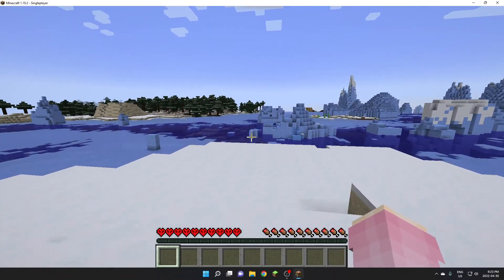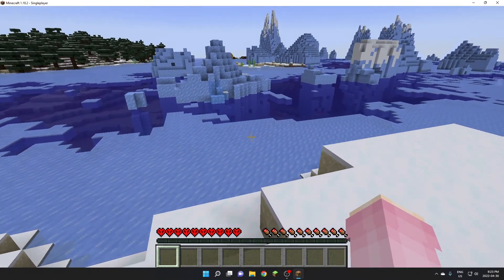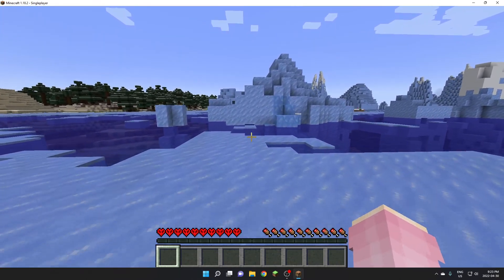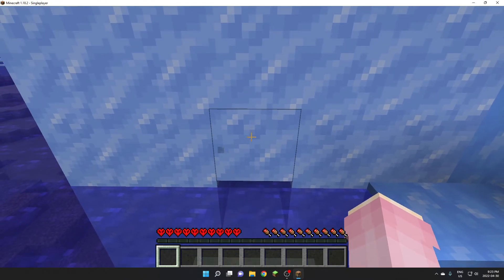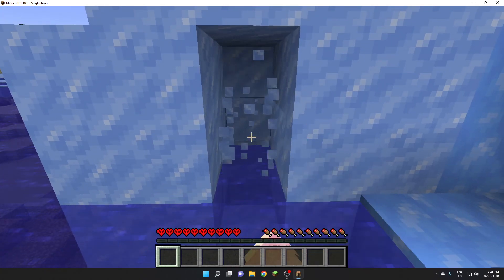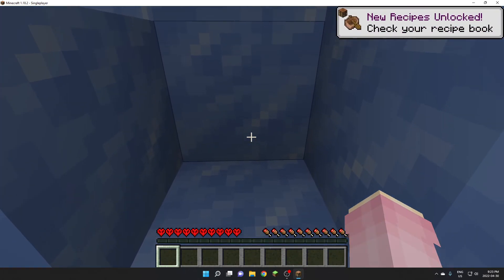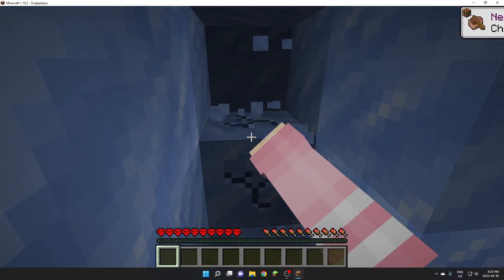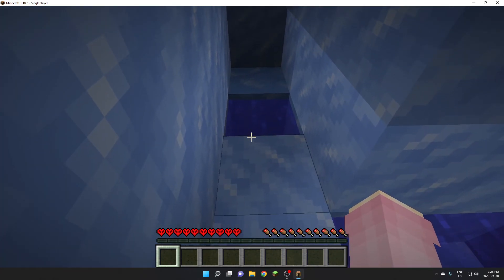So we're in the ice area, right? That's where we started. There's not much here. We're gonna have to build something inside here. How do I get ice to go here?